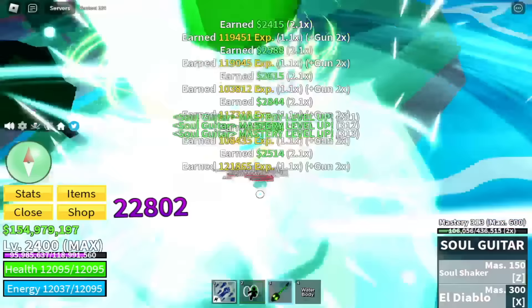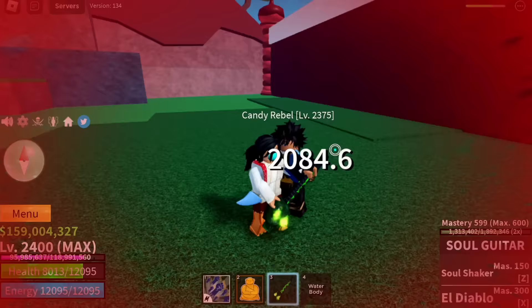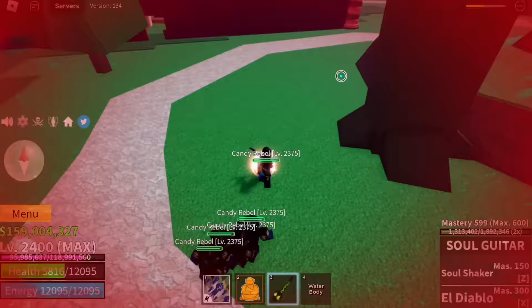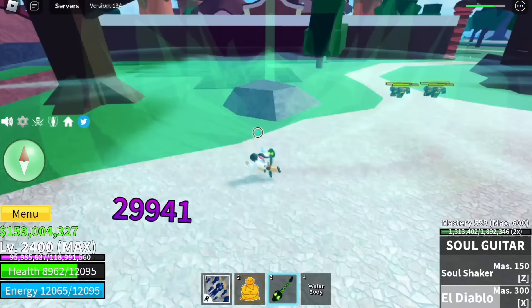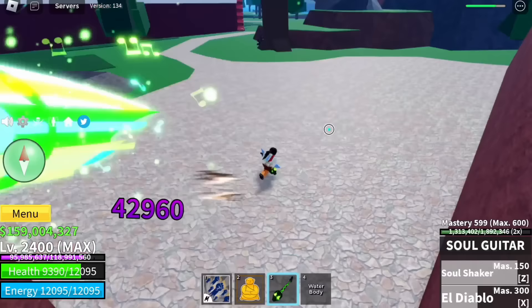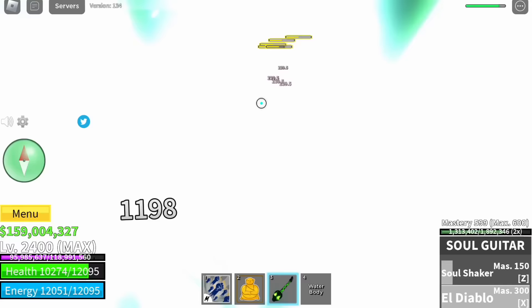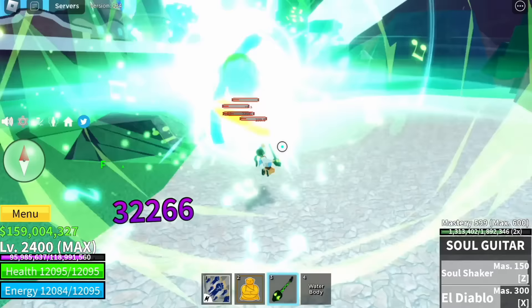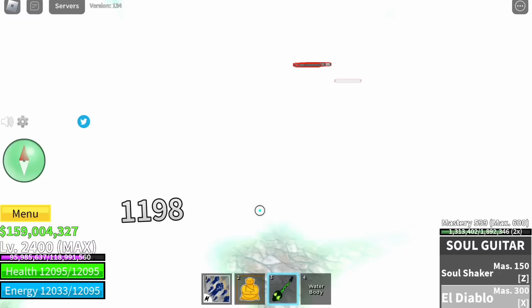Before we end this video, I'm going to showcase the El Diablo skill again — I'm going to prove to you that it has lifesteal. Let's get some damage first. Focus on the HP once we use El Diablo. Boom! See that? Yes, confirmed — it has lifesteal. Also, it has AoE, and it breaks Observation Haki. So we just need to defeat these mobs and we will reach Mastery 600. Are you ready for factory grinding using guns? Comment it in the comment section. To all the viewers, subscribers, and supporters — we've reached Max Mastery 600! This is GamerNom, and GamerNom out!